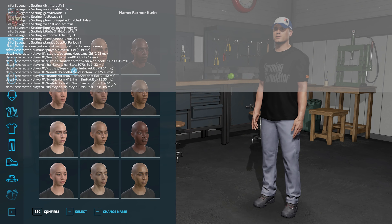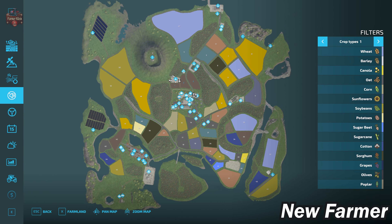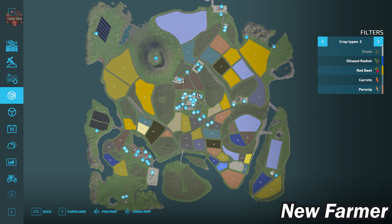The starting farm includes a couple of sheds, a silo, a farmhouse, as well as several animal areas down in town. Taking a look at the PDA, anyone who has played the original Volcano Island will find it looks very similar, but there are a few areas that have been added. This map includes all the standard crops available in Farm Sim 22 as well as the Premium Expansion crops: red beets, carrots, and parsnips.